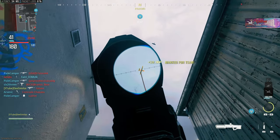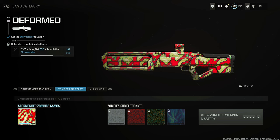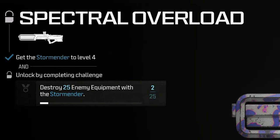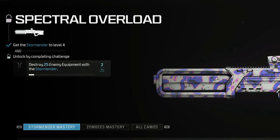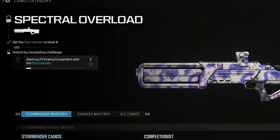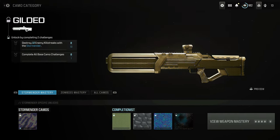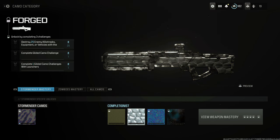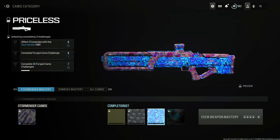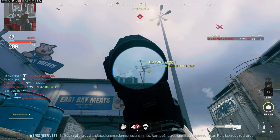For those wondering about the mastery camo grind: in Zombies I'd say it's manageable — you just need to invest in upping its damage for a couple of games. In multiplayer, this thing is a nightmare. You have to get 25 enemy equipment destructions, like bouncing betties and claymores, which is extremely rare and frustrating in multiplayer right now. For completionist camos you do have the option to destroy killstreaks, which is far easier, but getting gold camo for this weapon is incredibly frustrating.